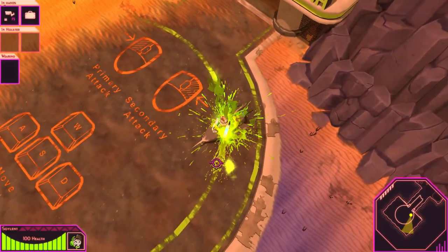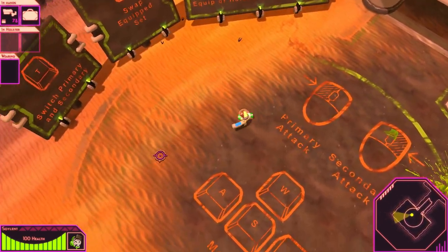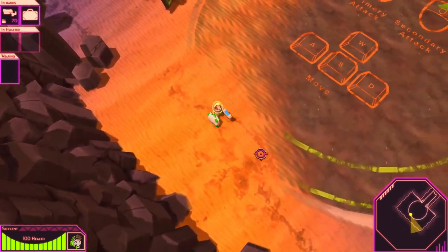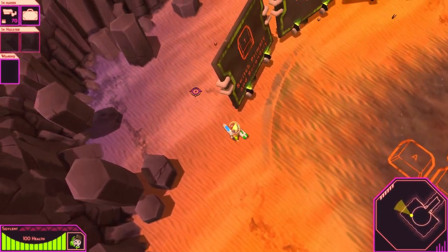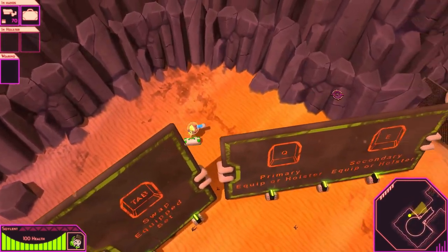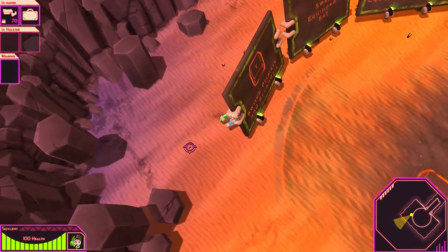Alright, so we crash-landed by the looks of it and we're a little dude. We've got some twin shooting mechanics going on from the looks of it, and we got our little suitcase of course. We are on a space vacation apparently. These signs are our tutorial — let's see what they're all about.